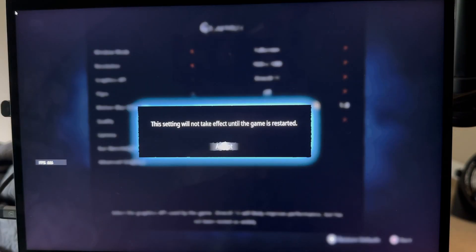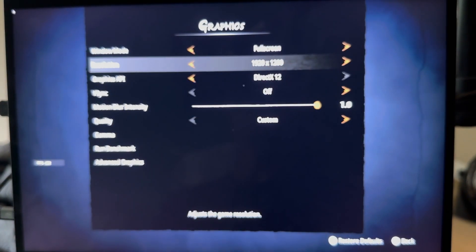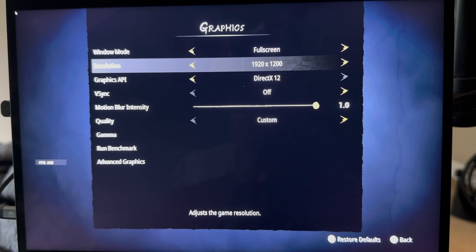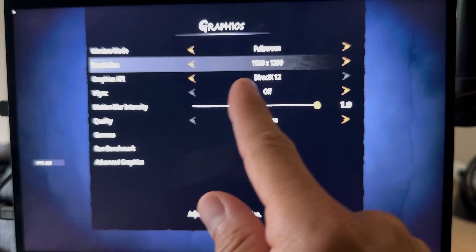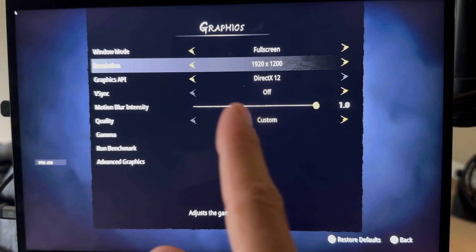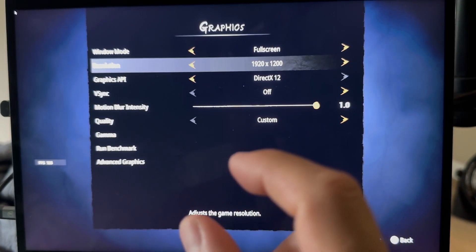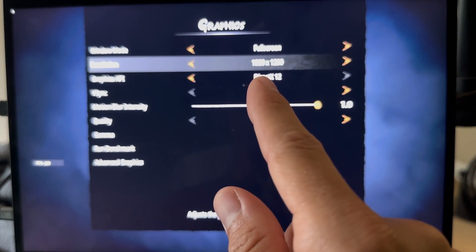DirectX 12 versus 11 doesn't always improve performance — you just need to test it. This is actually really important: the resolution should match the aspect ratio of your screen. If your screen is 16 by 9, you should not be using 1920 by 1200; you should use 1920 by 1080 — numbers divisible by 16 and by 9. If you're using a Surface device with a 3 by 2 aspect ratio, that would be resolutions like 3000 by 2000, 1500 by 1000, or 2100 by 1400 pixels — something in that same ratio. Our screen here is 16 by 10, so 1920 by 1200 is as close as you can get.